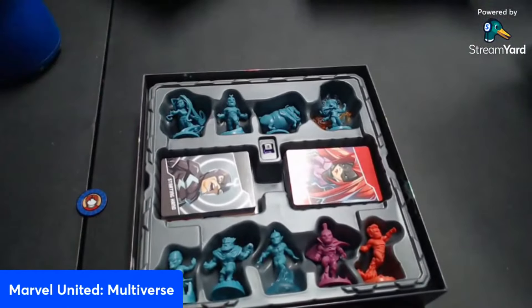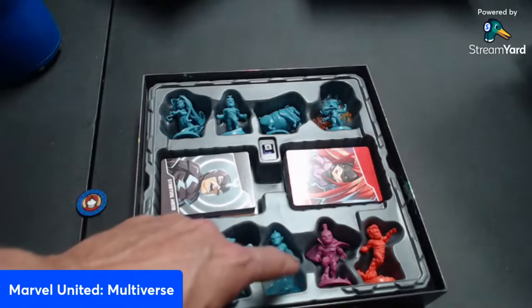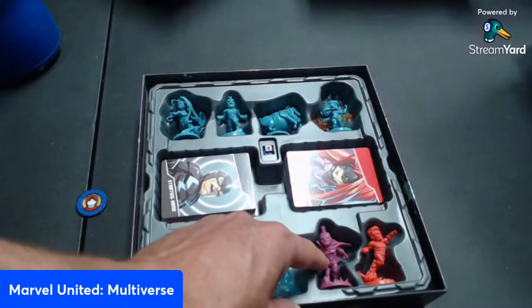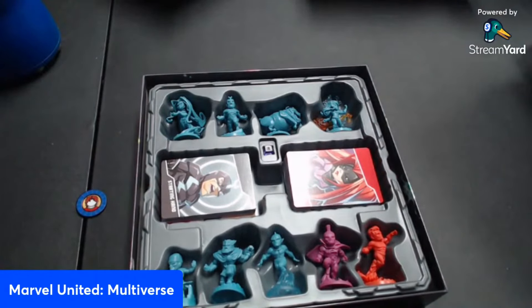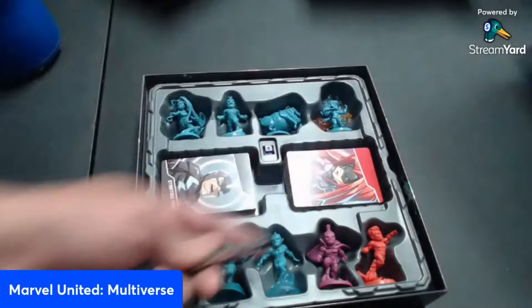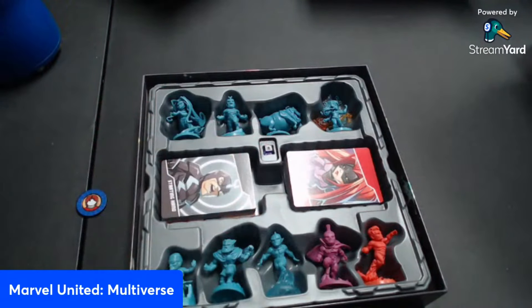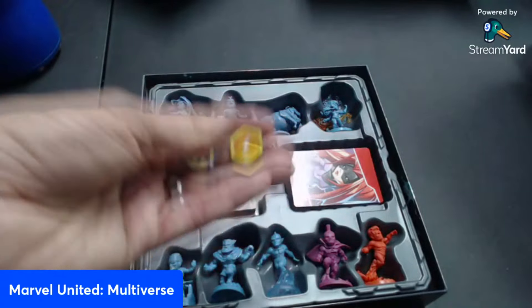The next expansion is War of Kings — the Inhumans one. You have Medusa, Black Bolt, Lockjaw, Crystal, Karnak, Gorgon, and Triton. Gladiator and Vulcan are the villains — Vulcan can be a hero too since he's purple. The game comes with extra tokens: water tokens for Triton, crystal tokens, and a special map. There were also special tokens for the Annihilation expansion — Nova's charge tokens that do special things.